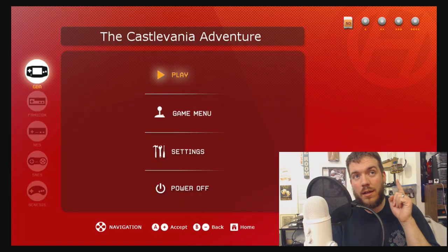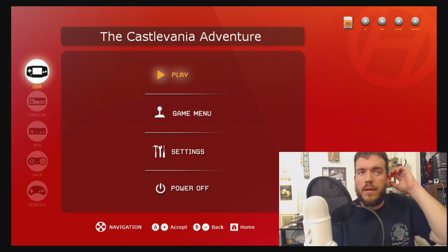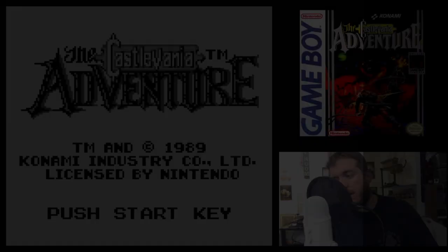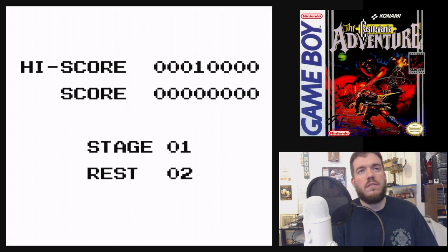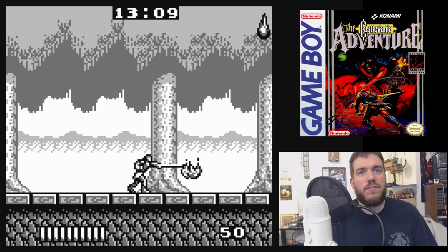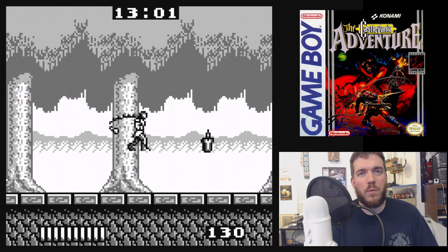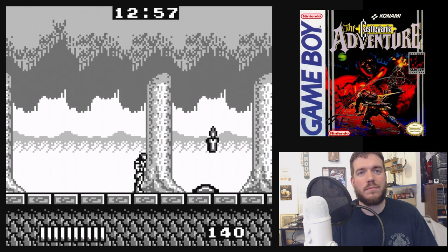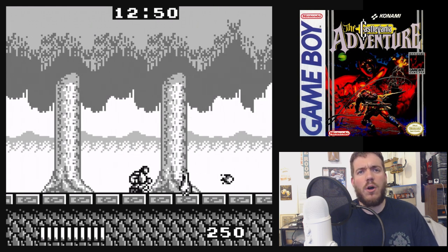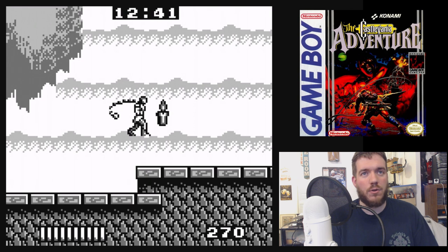I'm going to be playing this on my Retron 5 just for the sake of ease, because it's a slow game. I forget if the emulation makes it slower, but let's find out. So for this playthrough, I've already had two Snake Dog IPAs from Flying Fish and a Golden Monkey. I have another Golden Monkey sitting right next to me, so anytime I clear a stage or die, I will crack open another one.